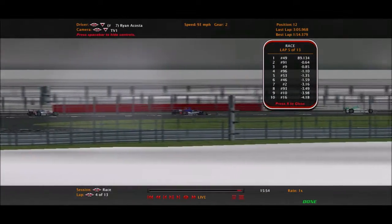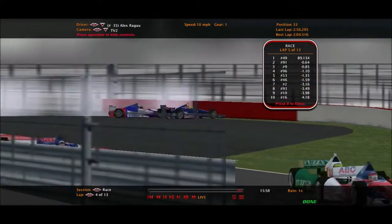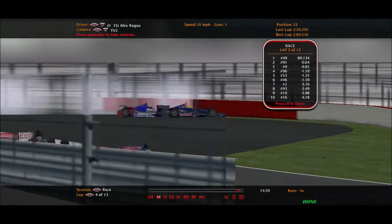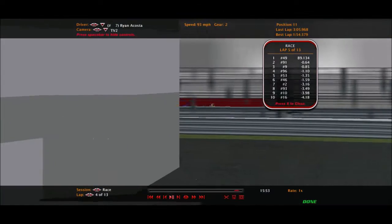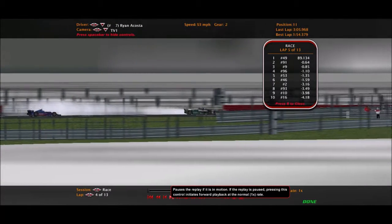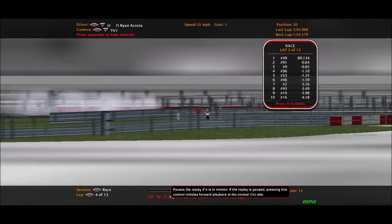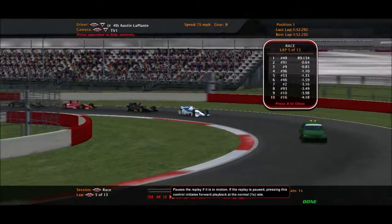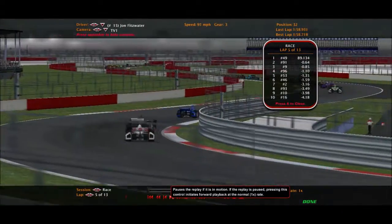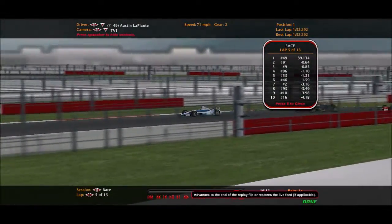Acosta slams into another driver — that's Rago! Oh no. Right there they've slipped into another driver. The yellow flag is going to come out, and the caution did come out in time. We were going to have a clean run until that happened.